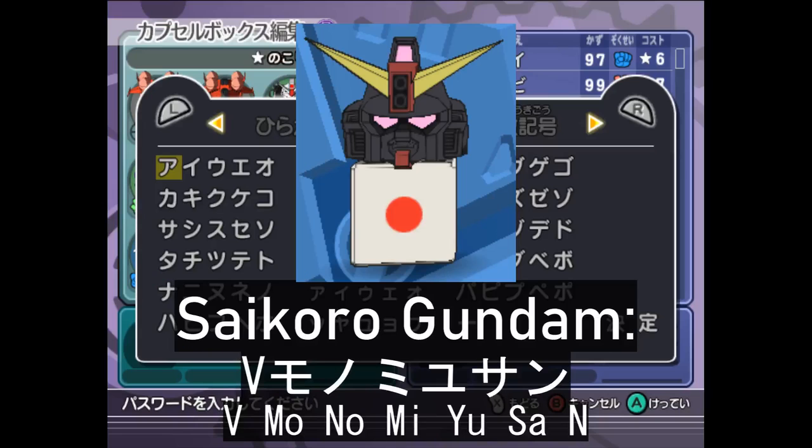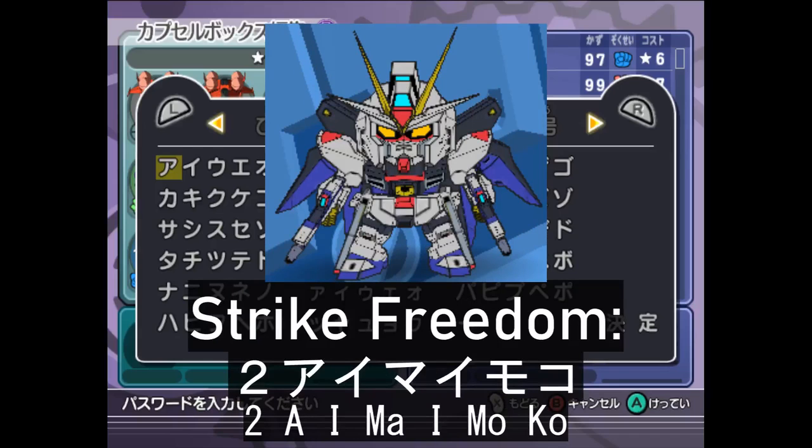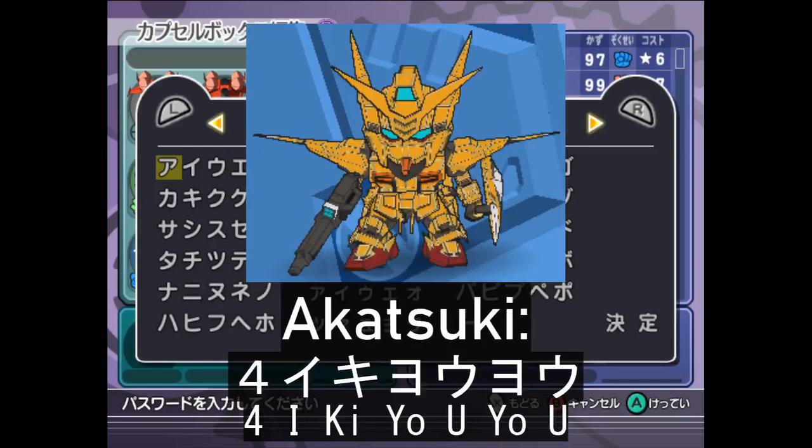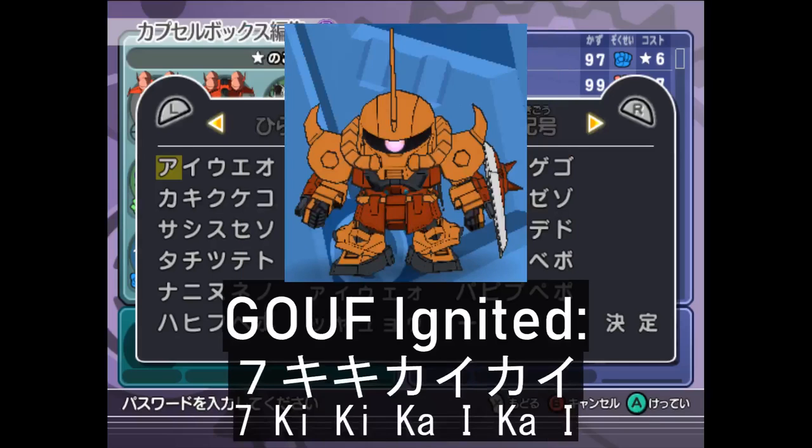Psycho Gundam's Dice Cousin variant is V-mo-no-mi-yu-sa-m. Nu Gundam's code is j-te-m-i-mu-ho-u. The Strike Freedom Gundam has a code that goes 2-a-i-ma-mo-ko. For Akatsuki, you type in 4-i-ki-yo-u-yo-u. Dom Trooper is unlocked via 5-u-o-u-sa-o-u. Guth Ignited's code is 7-ki-ki-ka-i-ka-i.